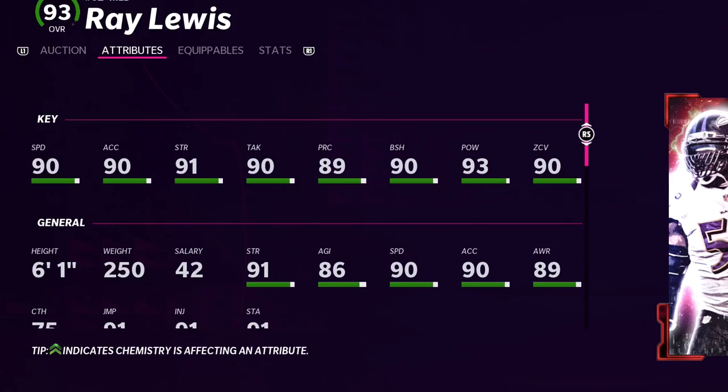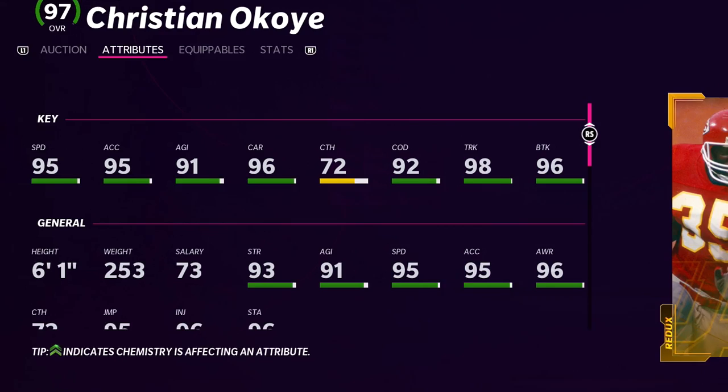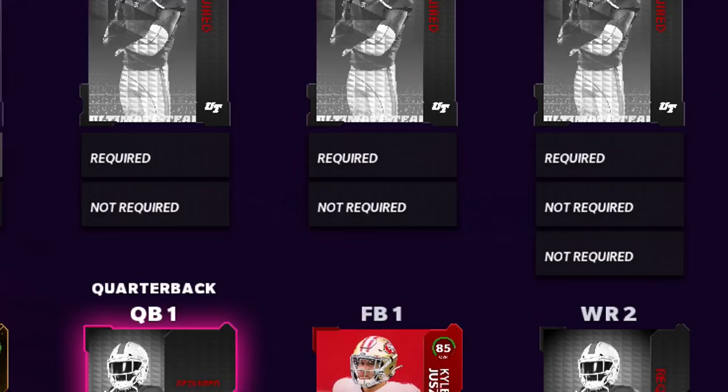We didn't go crazy with Ultimate Kickoff — we picked up Davion Nixon. For Most Feared, we had to get one of the best-looking 93 overalls I've ever seen. How good this Ray Lewis was when he first came out was crazy — no other linebacker could compete. When we got to Redux, I wanted my boy Christian Okoye's running back card: 95 speed, 98 trucking, and good enough catching to get utilized in the pass game. 12 promos down, plenty more to go.